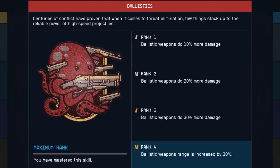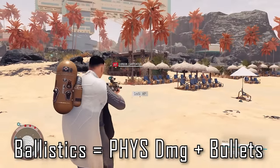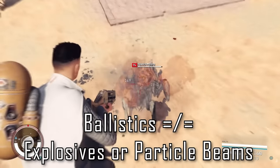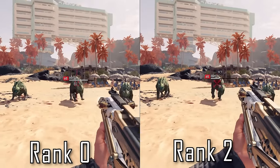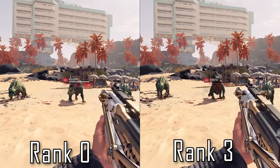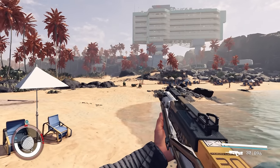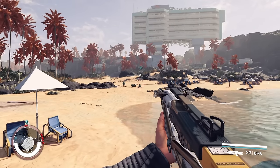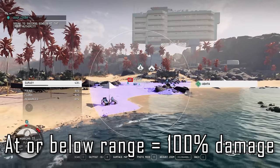Our first skill today is Ballistics, and if you've put some serious time into Starfield, you've probably noticed that a lot of weapons fall into this category. Ballistic weapons include any weapon that exclusively deals physical damage and fires bullets. This does not include explosives or particle beam weapons despite them having a physical damage component. Ranks 1-3 of Ballistics is nothing revolutionary — it's just a flat 10% damage buff with each rank. Rank 4 increases range by 30%. All weapon descriptions list their range, and we can see that hitting rank 4 directly changes that stat on any ballistic weapon. But how does range actually work? Well, as a weapon deals damage at or below the listed range, which is that number in meters from your target, you can expect the weapon to do full damage, barring any armor that the enemy has.